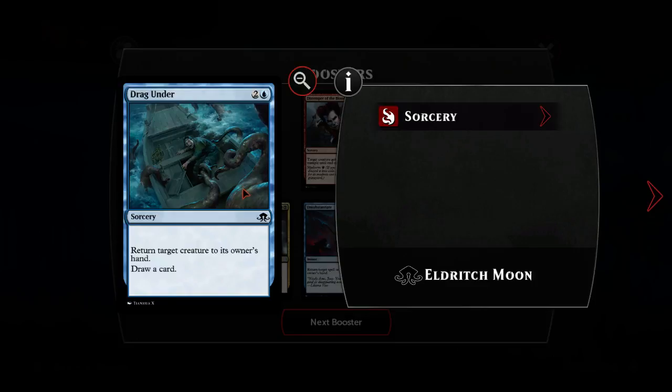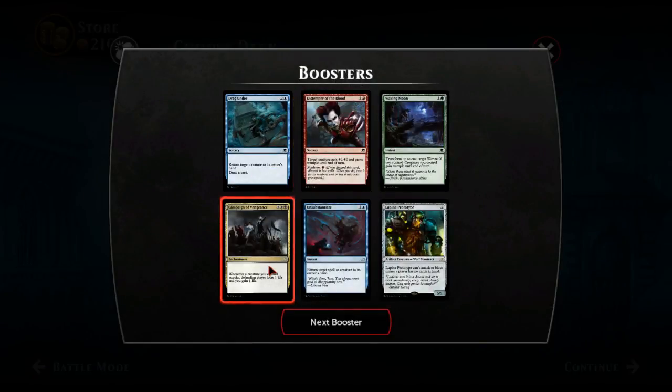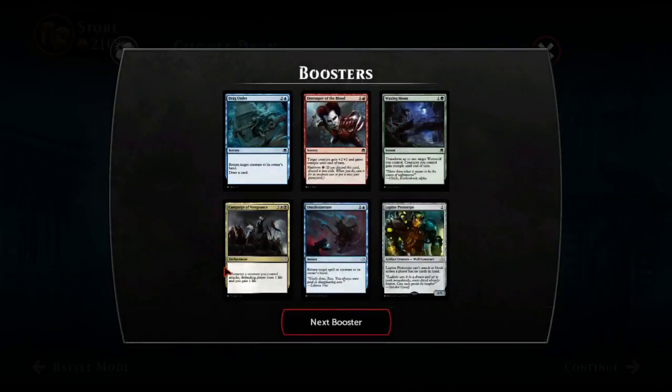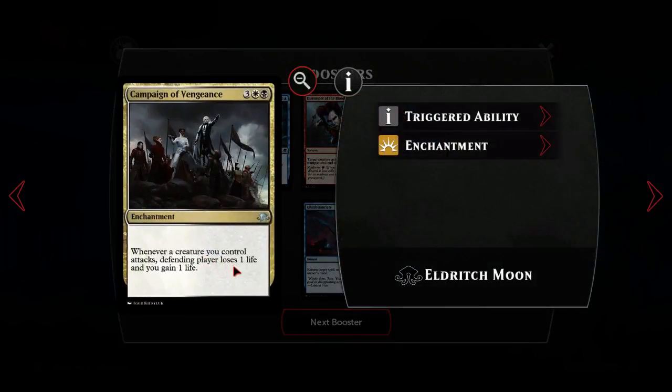Drag Under - probably. You get to draw a card, so that might be the best return-to-hand spell we have because of the draw a card. Campaign of Vengeance - maybe you play it in something where you play that five-mana enchantment. But it's just such a small slow drain - cast them for five mana, how much impact do you really expect?